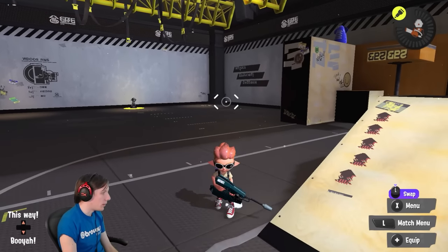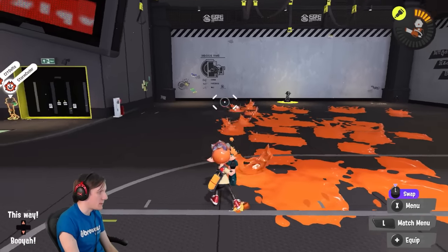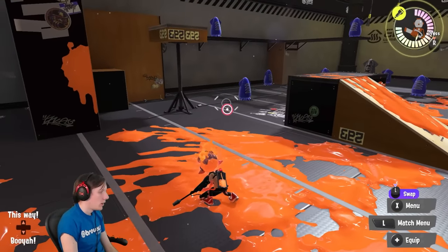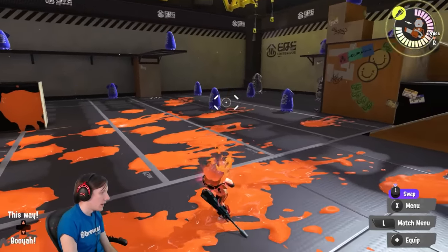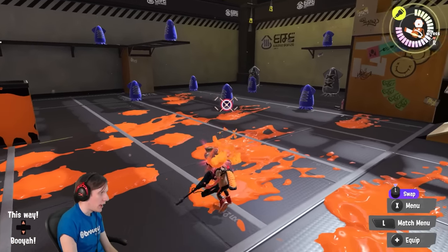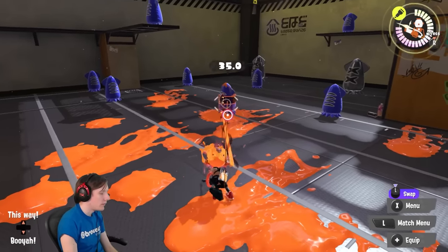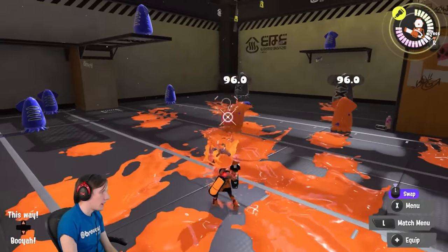The Jet Squelcher was meta for a long time at the end of Splatoon 2 because it could spam paint for Stingray faster than anything else in the game, then use that special very impactfully. Once again, the special here is Ink Vac — a kit that previously could spam paint to farm a great special and use it well now has a special that's not worth spamming. On top of that, it also received Line Marker.